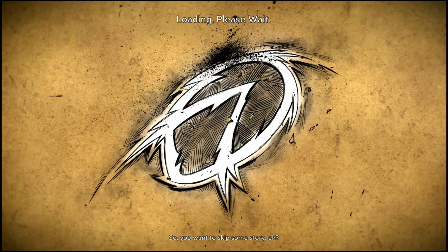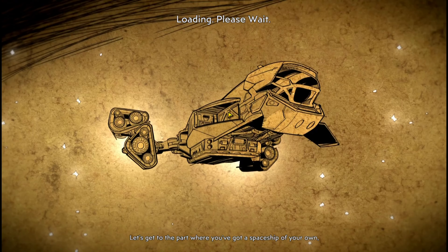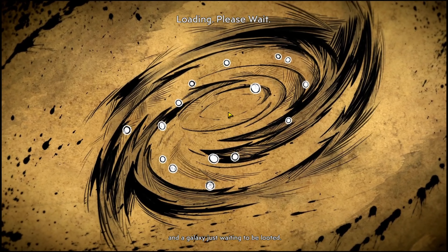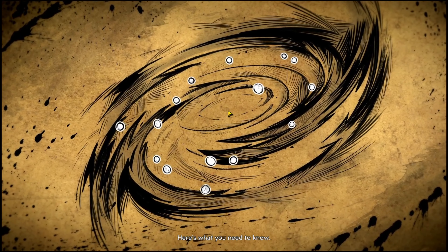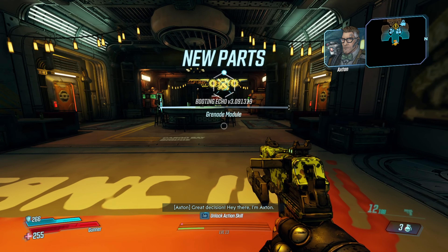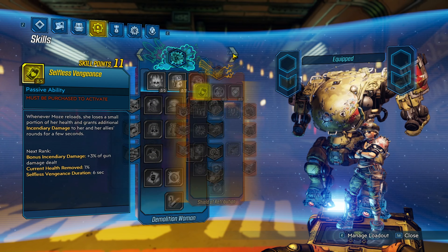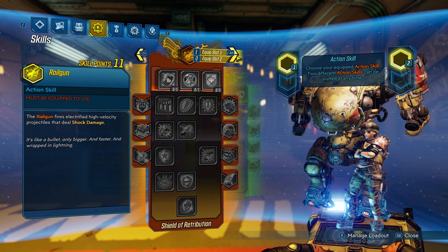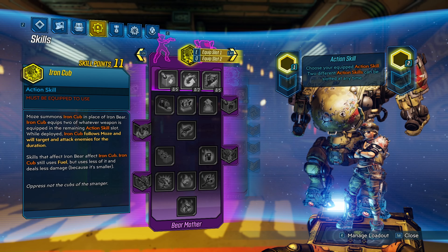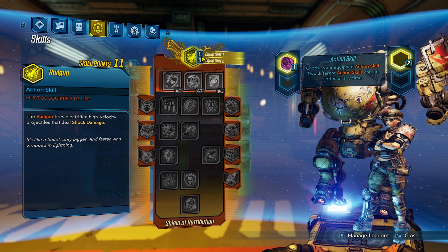So, you want to skip some story, huh? I do indeed. Let's get to the part where you've got a spaceship of your own and a galaxy just waiting to be looted. I'm Salvador. So what I have got... what I do want is — not that one, not that one — that's what I want: Iron Cub. I'm going to equip you there.